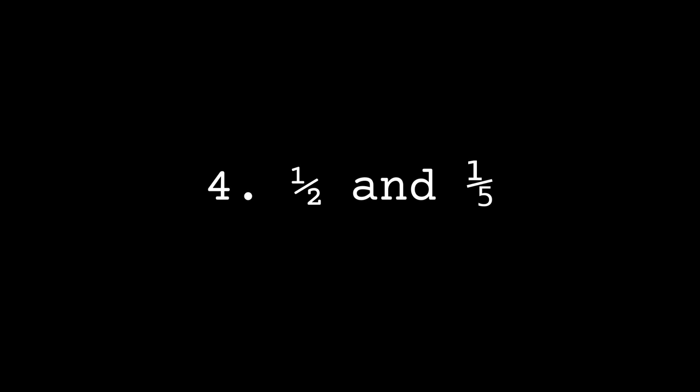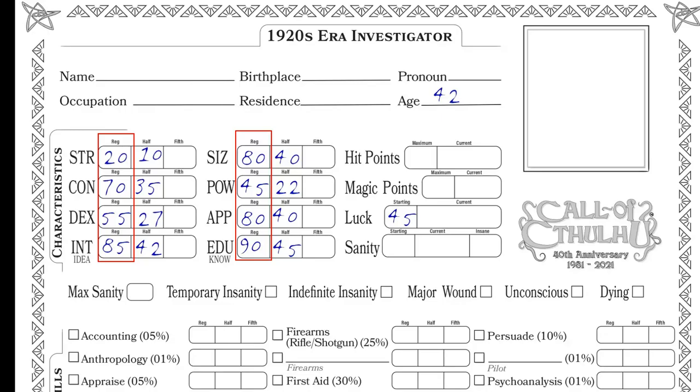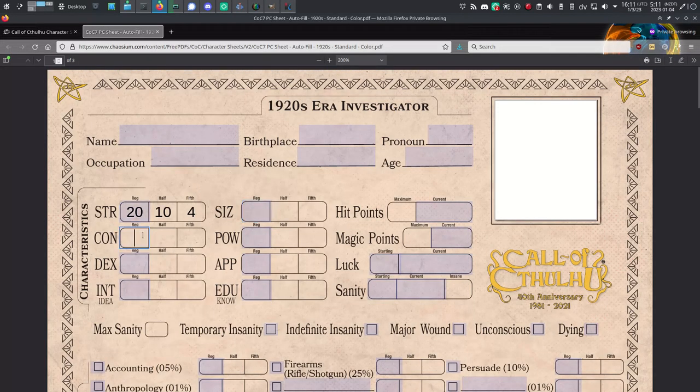Step 4: Half and Fifth Values. Divide each characteristic score — Strength, Constitution, Dexterity, Power, Appearance, Size, Intelligence, and Education — by 2 and record the value as its half value, rounded down. When the game master or keeper asks you for a hard test, this is the number to use. Next, divide each characteristic score by 5 and record the value as its one-fifth value, rounded down. When the keeper asks for an extreme test, this is the number to use. To avoid doing the math yourself, refer to the chart on page 49, use a LibreOffice spreadsheet, or use the autofill PDF from Chaosium's website.